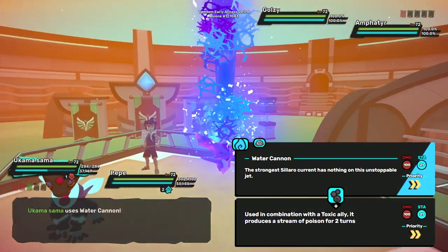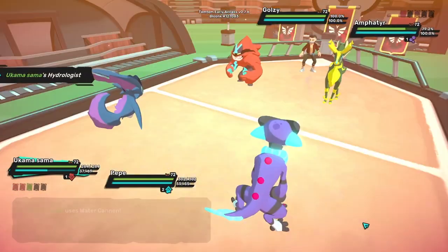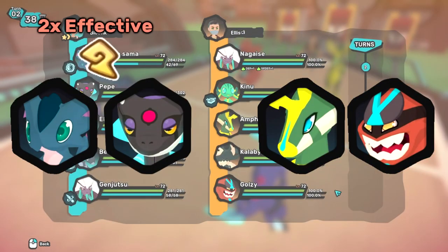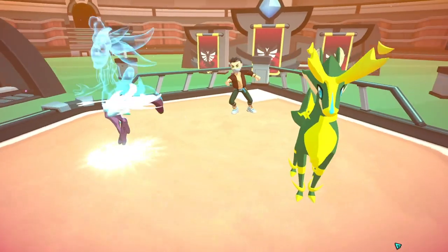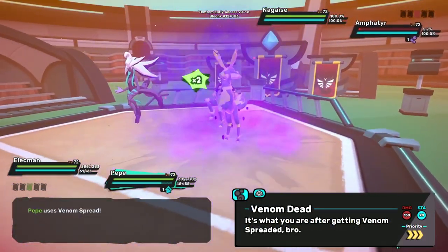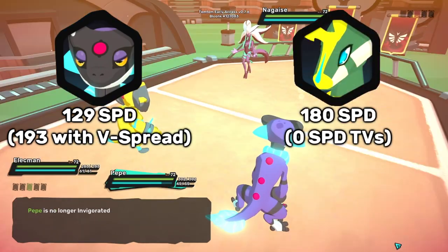Water Cannon comes down onto the Amphiteer, doing little damage, but at least we apply poison. The next turn, I want to go for Venom Spread to try and knock out Amphiteer. I think they'll stay in and try to double my Cycrox with electric damage, so I also switch Ukama back out to Rhyneat. They swap Golzy out to Nagais, and my Rhyneat comes in. Cycrox outspeeds with Venom Spread, and Amphiteer is Venom dead. This isn't the fastest Cycrox, but it does outspeed certain Amphiteer builds.